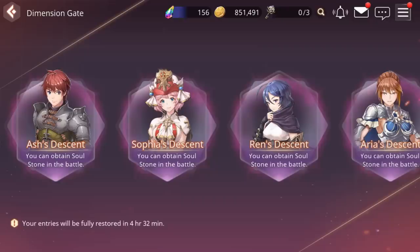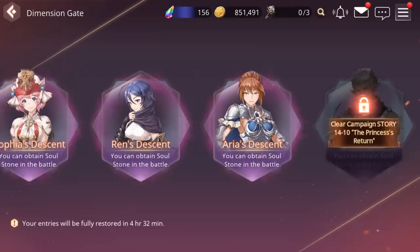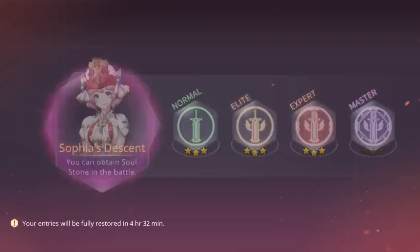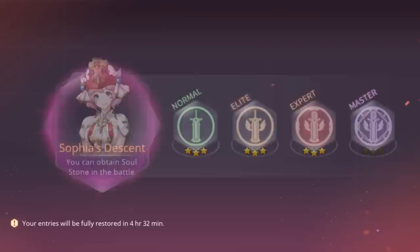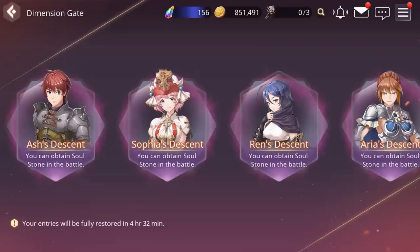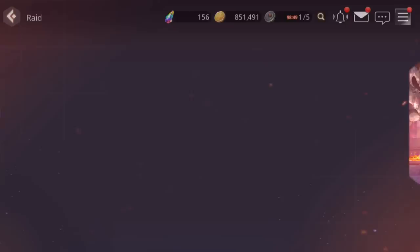Dimension Gate lets you get specific soul stones for certain characters — Ashe, Sophia, Ren, Aria, and Malpian, unlocked after beating story chapter 1-4-10. Not all will be unlocked when you first start. I've been focusing on Sophia's Dimension Gate on Expert, where you can get her Sophia Soulstone, an SSR to UR Soulstone box, and an upgrade material box. You can do this three times per day. I'd recommend focusing on just one character at a time rather than spreading yourself too thin.